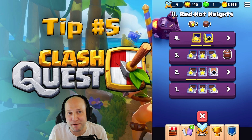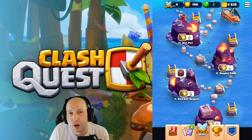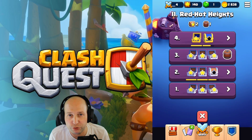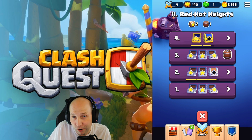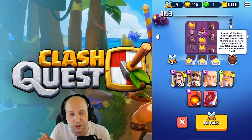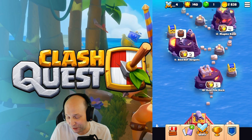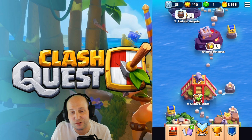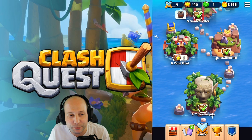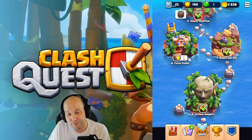Tip number five is to try to do as many of these side quests that pop up as possible. Gold is a very difficult resource to acquire in this game at this level, but when you do your best to get these extra chests, barrels, and the treasure dungeon, all of that absolutely adds up to your progress happening at a faster and cheaper rate.